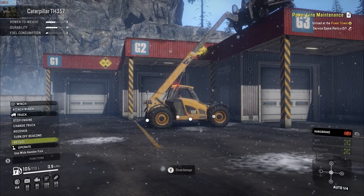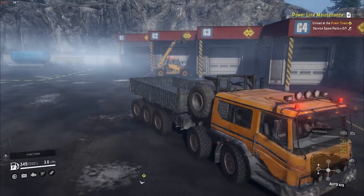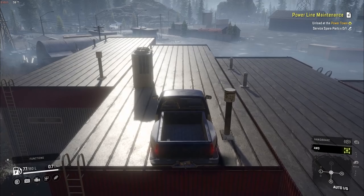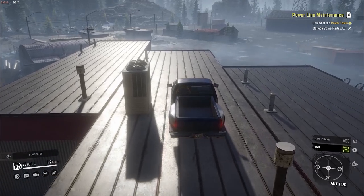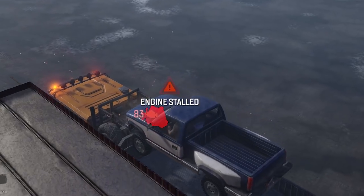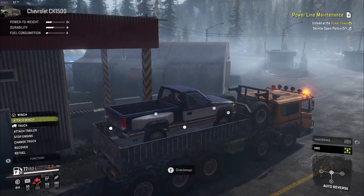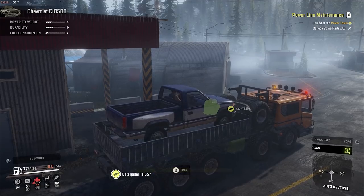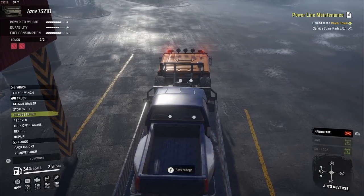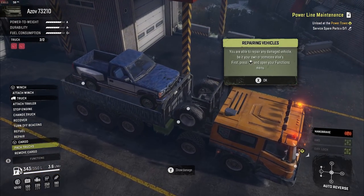Why bother with a crane when you can lift a truck on top of a building then launch it off the top into a sideboard bed like some bad CGI-based stunt in a movie? Yes, it takes longer and yes, the truck in question is basically destroyed. But it's satisfying and looks much cooler. Presumably it will be possible to take this further and build jumps using the TH357, or at least put trailers, trucks and cargo in strange places and then take a photo for the gram.